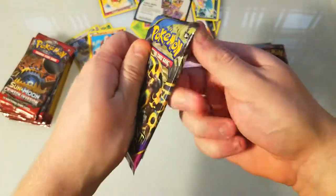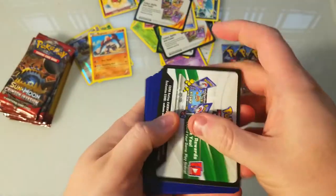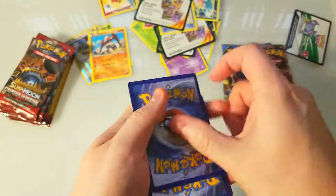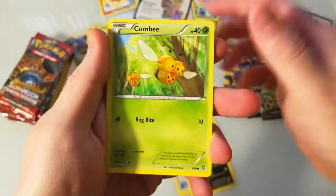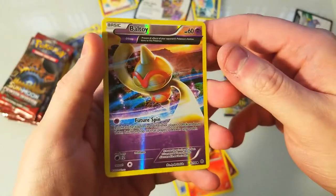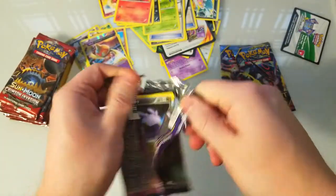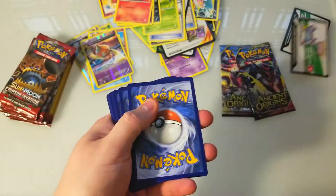Let's do some of these normal booster packs and see what we get. There's a code card for you guys. Let's go through it really quick — Melmetal, Combee, Golett, Cottonee, Larvesta. Nice hollow Baltoy, and then we got the Regiice. All right, next one.